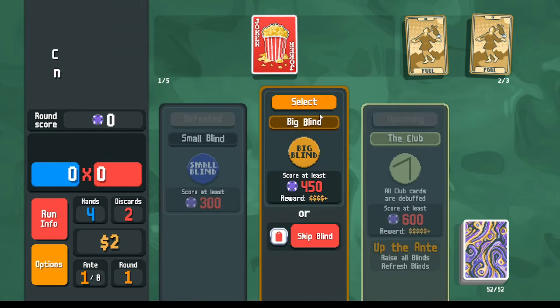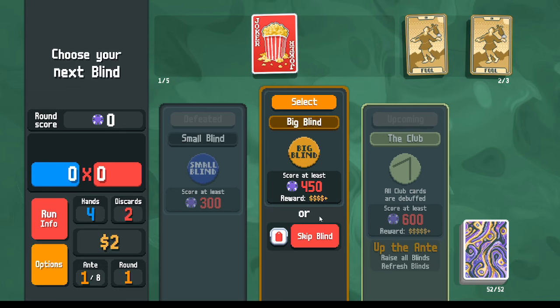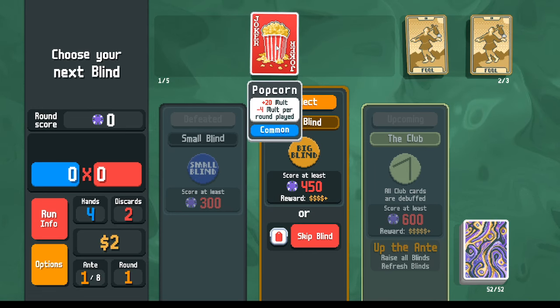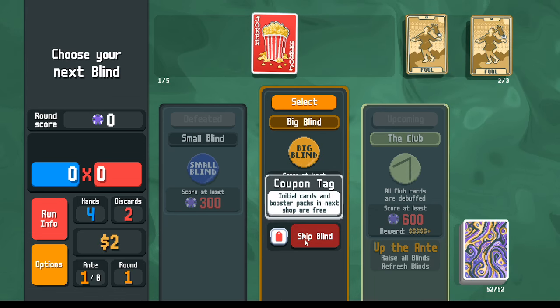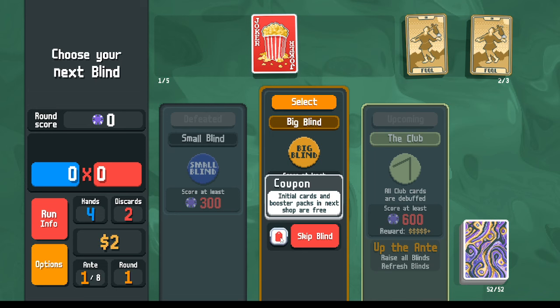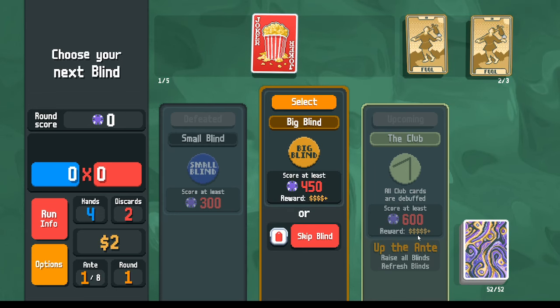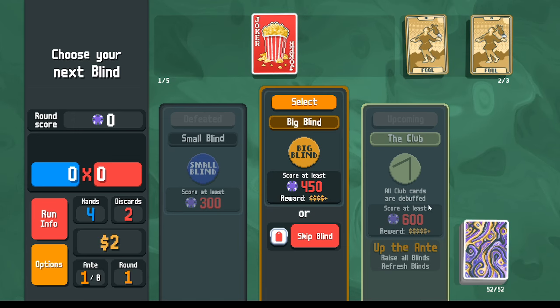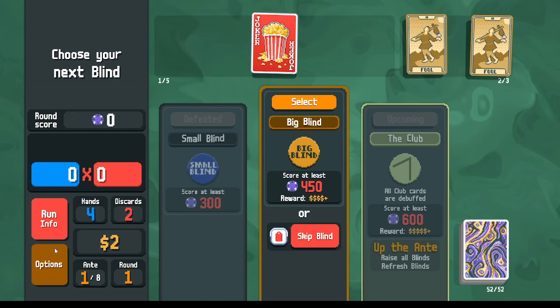We'll take the Popcorn rather than the Scholar for short-term survivability. Now in this round, instead of winning in two hands, I'm guaranteed with Popcorn to win in one hand, and winning in fewer hands is worth money — this Popcorn is giving me an extra dollar. Now, do I want to take the coupon tag? My reward money would be four plus three dollars, that's seven dollars, compared to the coupon tag giving me free stuff in the next shop.